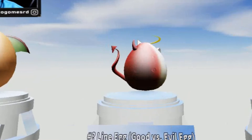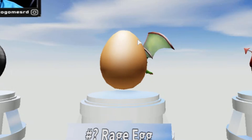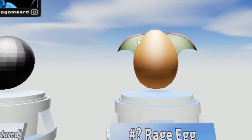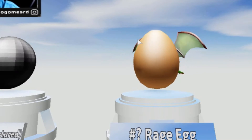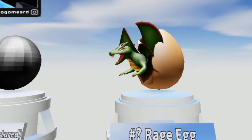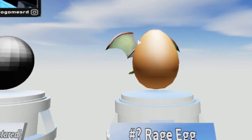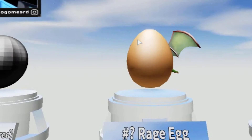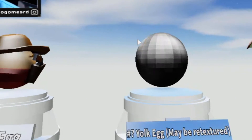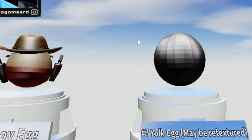The Good Versus Evil — that's really cool. The Rage Egg — it has like a dragon. Nice, really nice. I still stick with the Noob Egg, I think that's really cool. That's really cool — joke egg maybe. Red texture, okay, they may change it.